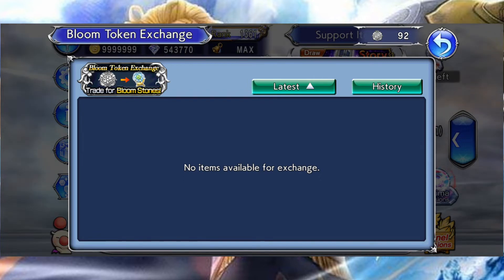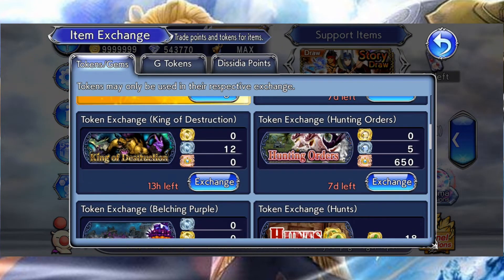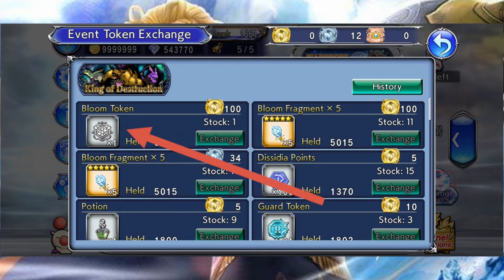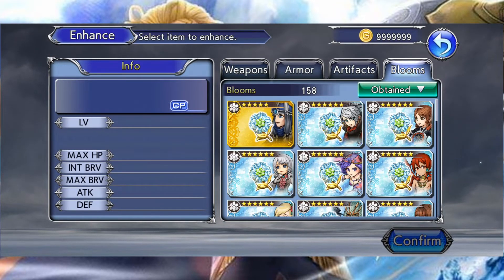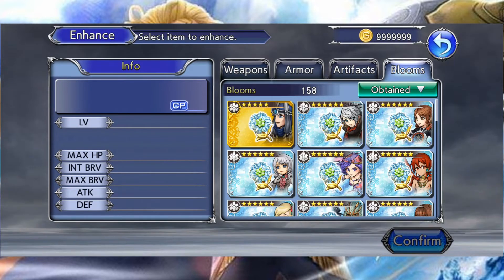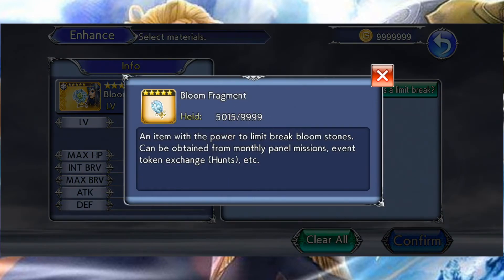Comment obtenir des Bloom tokens ? Les Bloom tokens se trouvent un peu partout dans le jeu, notamment sur des événements de coopération. On peut voir que si je vais sur cette boutique d'événement, il est possible d'acheter des Bloom tokens. Pour améliorer une Bloomstone, vous avez besoin d'une ressource très particulière : les Bloom fragments. Il est très simple d'en obtenir puisque vous pouvez en trouver sur les boutiques des événements de coopération ou encore sur les Chocobo panels.